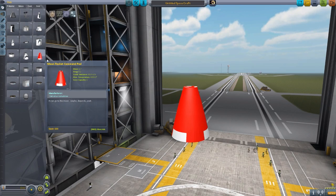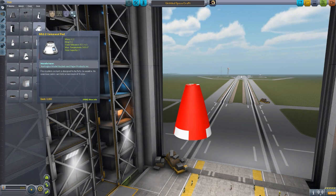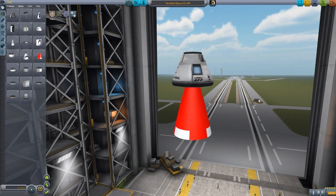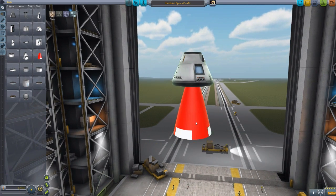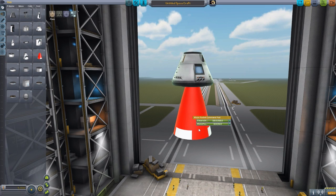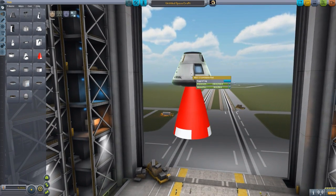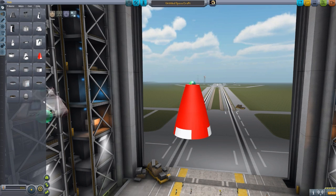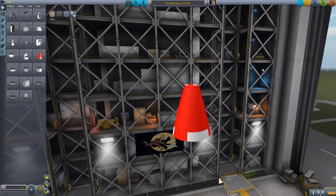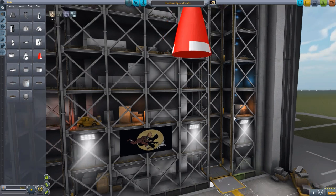The first part we have is the Moon Rocket Command Pod, and this thing is big. Let's grab the Mark 1-2 here to do a size comparison — it's just about as wide but twice as tall. This Moon Rocket Command Pod holds six kerbals, which I think is a little bit weird. Maybe it should be a bit bigger if it's holding six kerbals, because this one holds three and you're fitting six in here, so that's going to be one uncomfortable ride. And of course we do have the Tintin flag over here — very nice, also comes with the mod.